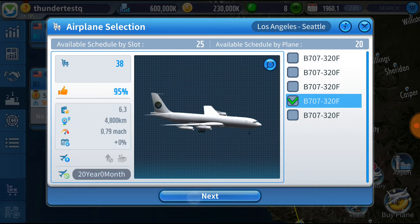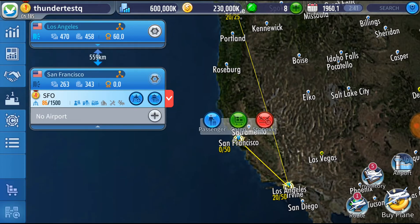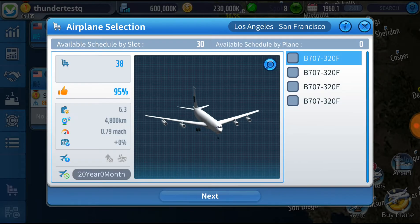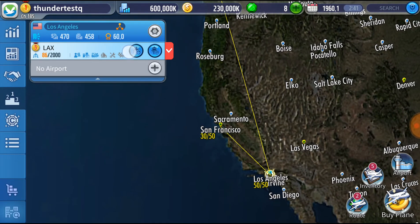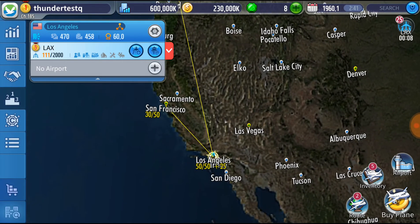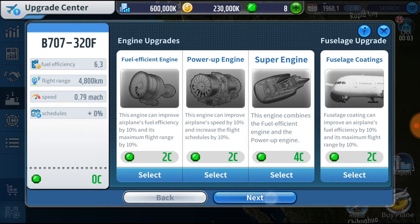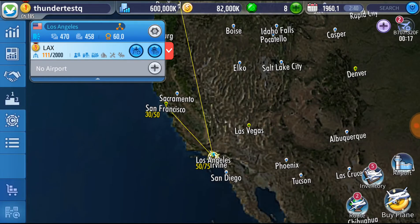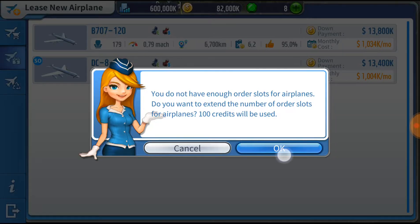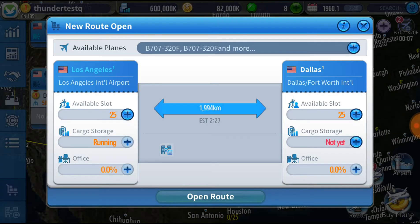One reason I love cargo routes is they take so few clicks - done, cargo route. It's amazing. Passenger routes, you've got to select this, select that - a lot of clicks to make one route. Cargo is fast, it's nice, it's simple. I don't have to think - I just pick the cities, I click them, and it's good. That's what I love about cargo routes. I need 10 routes. I have 7 of these, so that means I need to lease 2 DC-8s to hit the route goal. Dallas is definitely a good one.